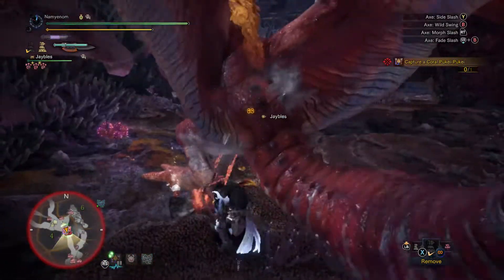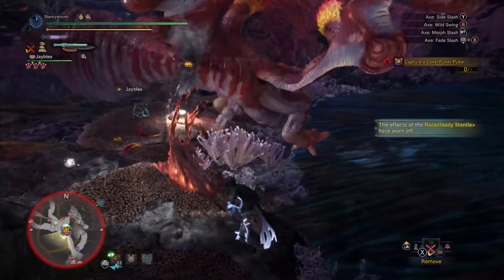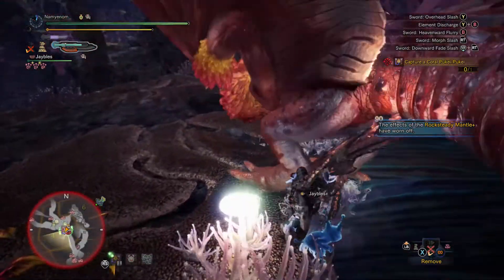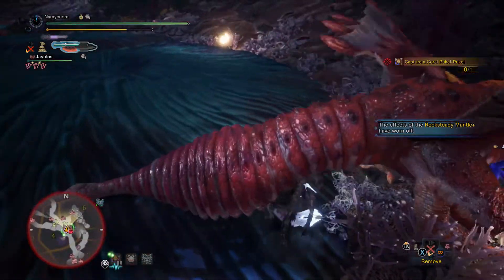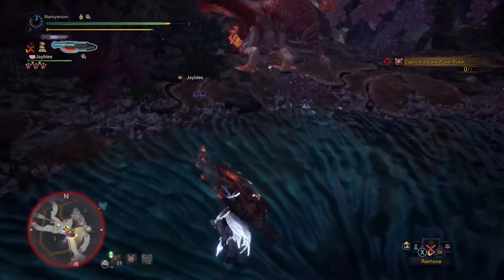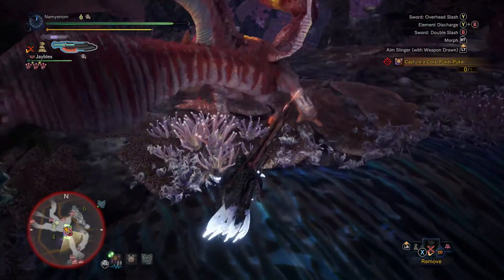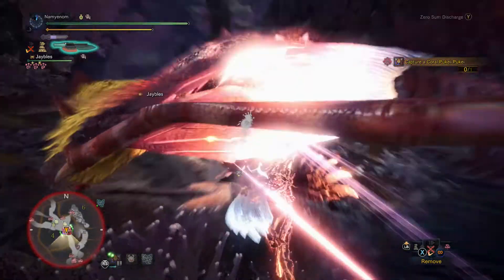Although it is hard to beat a rocket-powered Greatsword — it just looks so dope. Generally my suggestion for Coral Pukei-Pukei is trying to stay near the back border and stay around his legs. If you try and square off with it directly, it will hit you with a water blast over and over, which is kind of annoying. So I generally try and stay near his legs.